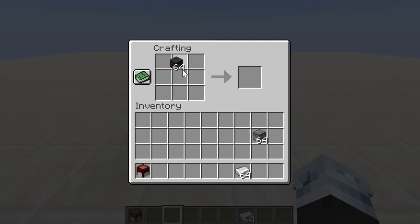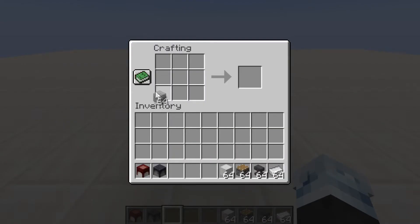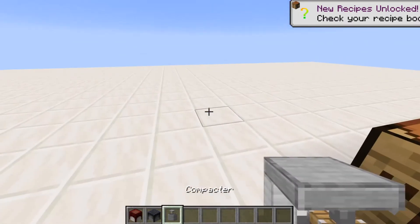The next custom block is the weaponry. The crafting recipe contains one smithing table, one dropper, and seven iron ingots. The last one I'm going to show you today is the compactor. You're going to need smooth stone two times, one iron block, two iron ingots, an anvil, and one piston — which will give you the compactor.